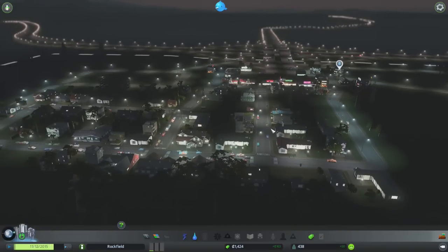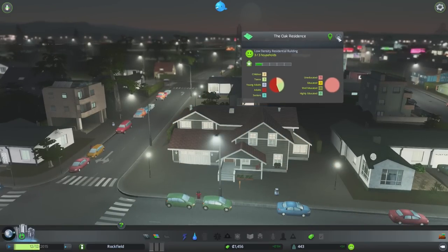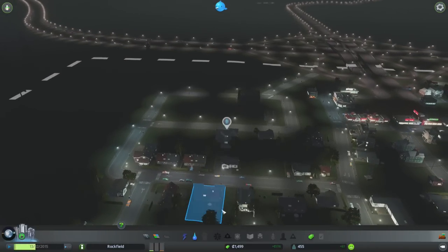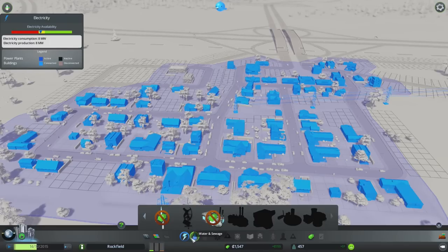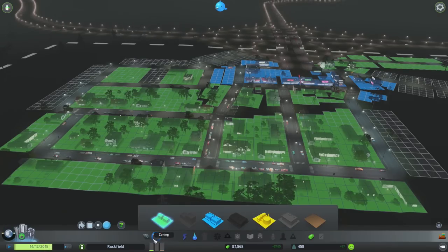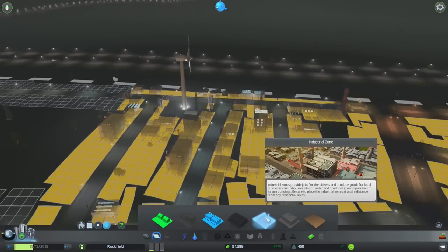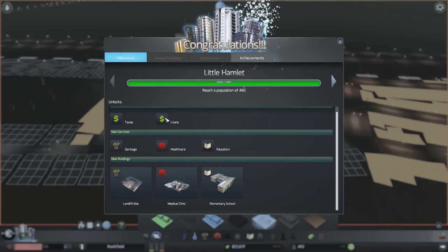Look at this place — there are three households living here, eleven people. Looks very nice. Hickory residents. We obviously want the land value to go up over here, but I'm not sure I can fix that right now. All I have at my disposal is power, water, zoning, and roads. So I guess I just gotta wait. Look at that — industry is starting to work. We reached a population of 460. We now have access to garbage, healthcare, and education, which are all quite important.